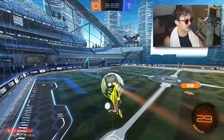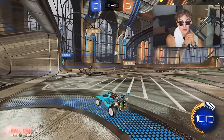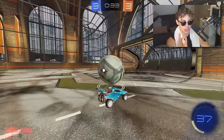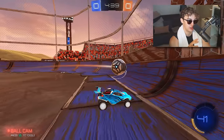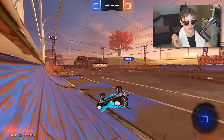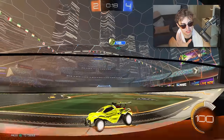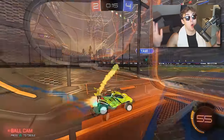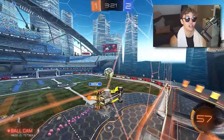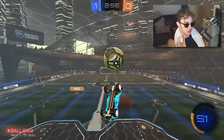Second to last for the Champ section: practice a mechanic 90% of Champs forget about — backboard play. You can use your backboard to help you save the ball. Once people start air dribbling and going for ceiling shots on you, you can't just sit on your goal line. In Champ, most air dribbles are going to be rough to start — their first touch off the wall is shaky. If you can get good at challenging off your wall or ceiling, you will shut down attackers in Champ and they literally will not be able to score on you.